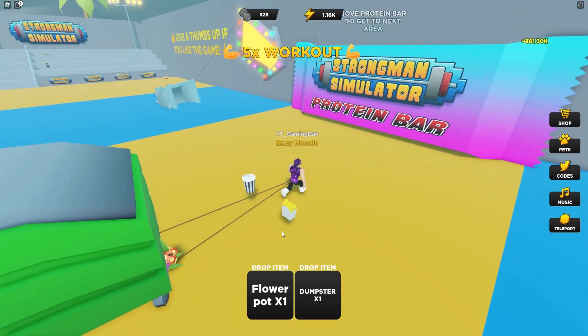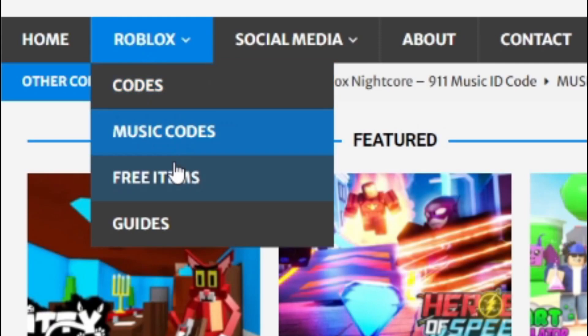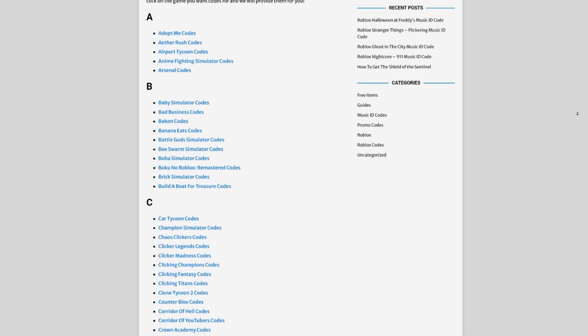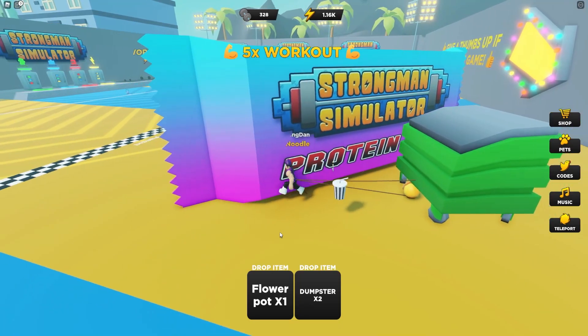Are you fed up of watching YouTube videos just to find Roblox codes? I've got a solution for that — it's realxcodes.com. On the website you can find game codes, music codes, and guides. There's tons of stuff in there, including codes for other Roblox games for free. So if you need a code for a game, it will be there.